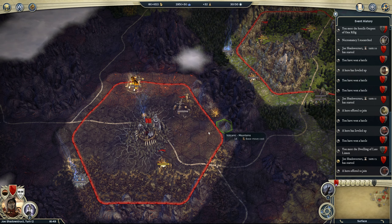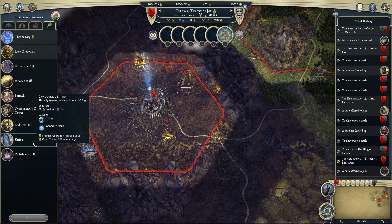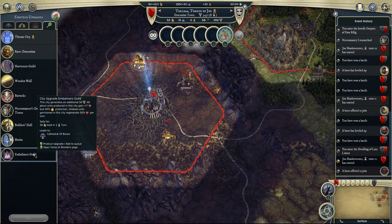In terms of production, in my capital: Harvester's Guild for the population growth, Shrine for the early mana, and Balmer's Guild so that I can leave cadavers I raise in here and protect my capital.